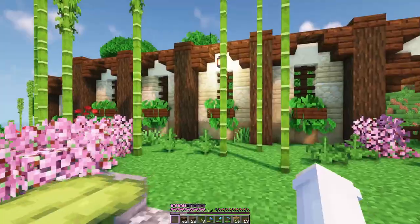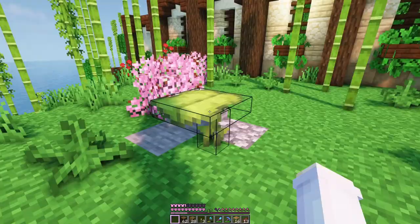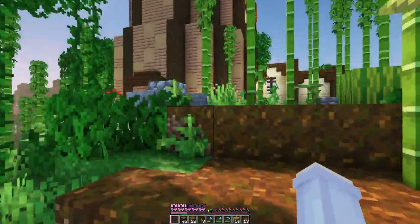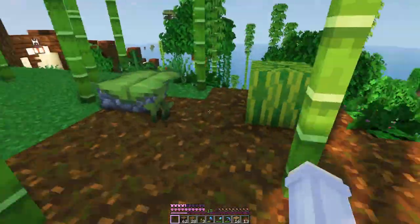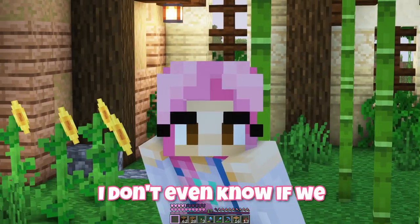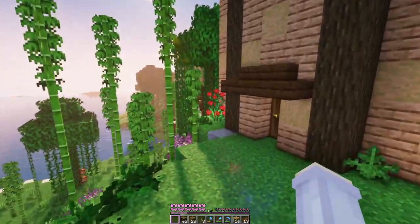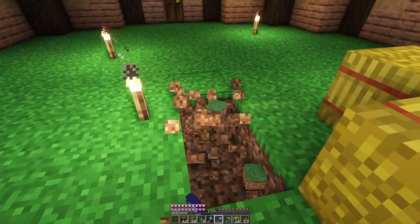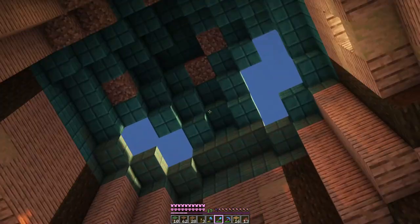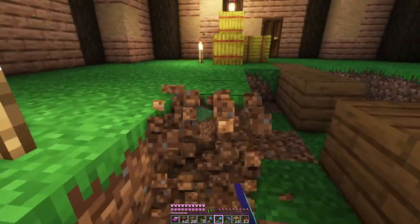Wow that wall took quite a while - I kept running out of dark oak and had to go collect more. But anyway it's all done on every side, and the entrance is actually through the windmill. We go in this door here and I think we'll turn this into a kind of zookeeper caretaker room with all the supplies and storage for taking care of pandas, and then on this side we have our actual panda enclosure. I think this is looking cute - I can't wait to get the pandas in.